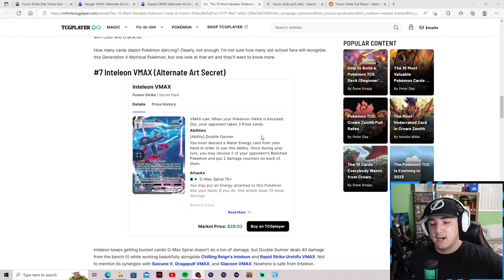Number seven: the Inteleon V-Max alternate art secret rare — James Bond Inteleon — holding at $29.02. Some of you might wonder how this card is only $29 when pulling an alternate art V-Max secret rare has a 0.35% average out of about 4,200 packs. That's because a lot of people are opening this set — there are many cards in circulation between Japanese and English prints. Also, Inteleon isn't a particularly iconic Pokemon — it's only been around since the Sword and Shield era, so it hasn't built momentum like Kanto or Johto Pokemon.